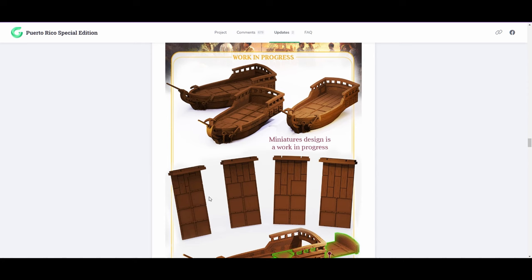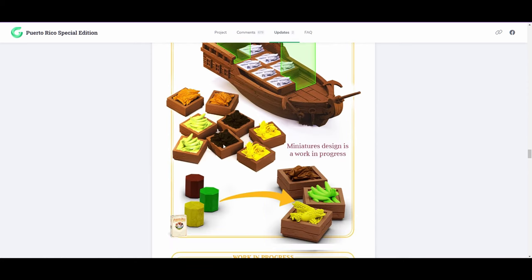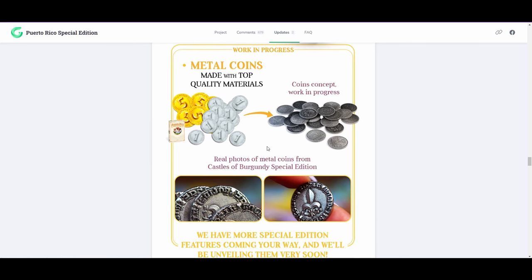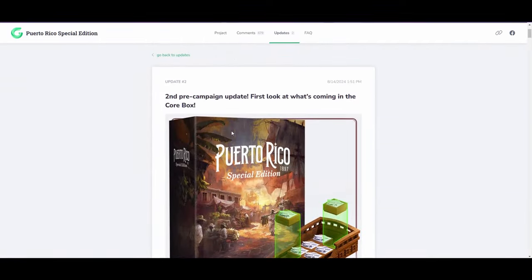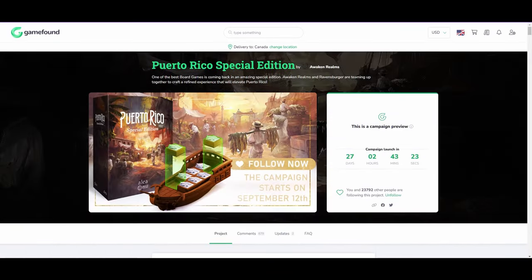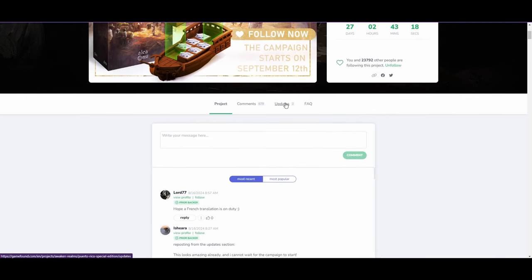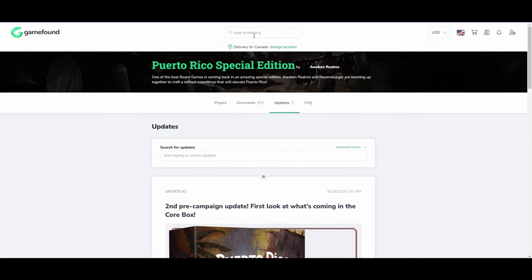Here's a closer look at the ship — here are the different decks that you can slide in for the resources. And these resources are so pretty, going from wooden cubes into these awesome 3D modeled resources. Of course, it wouldn't be a deluxe reprint without metal coins — looking forward to that. Come check out Puerto Rico: The Special Edition, the campaign launches in a month, and we'll get more information soon. See you next time!